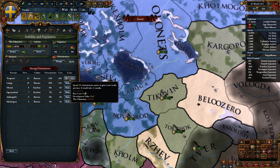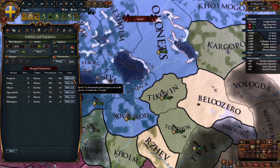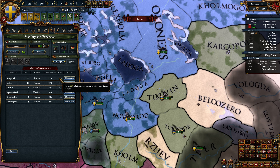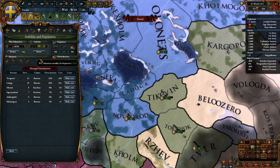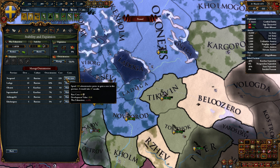Let's start top down. Do we want to buy down war exhaustion maybe? We'll buy it down twice, because it saves admin points and because I don't want the extra unrest anyway. Not to mention war exhaustion impacts your manpower recovery speed, so it just makes sense to get rid of some of it.